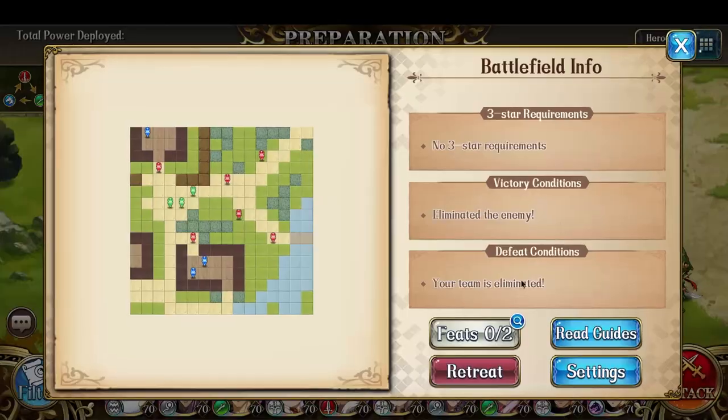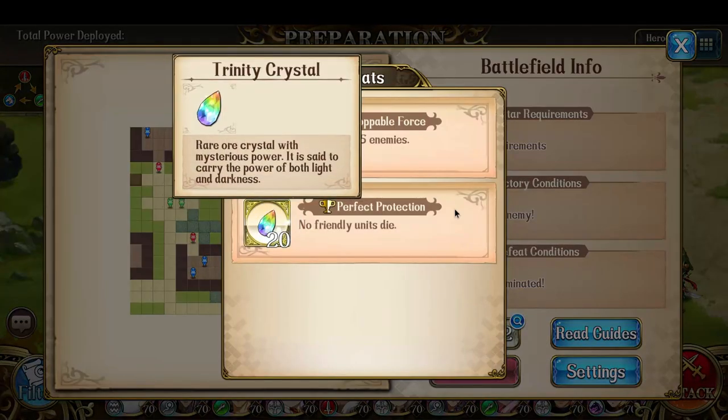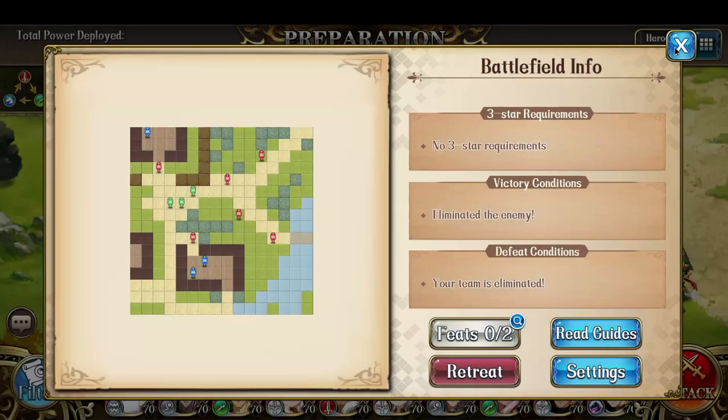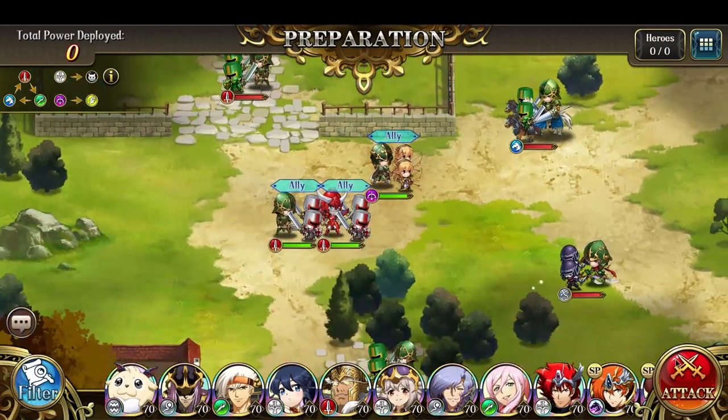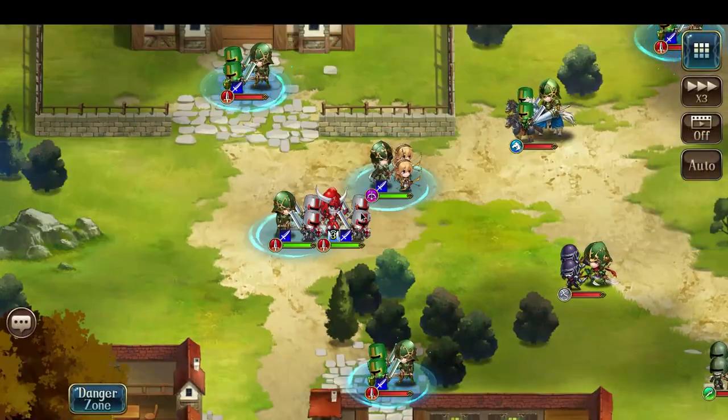The key for this fight is to have no friendly units die while Rho also kills five enemies. It is a little bit of a challenge, but let's get around to it because there are only six enemies in this battle.